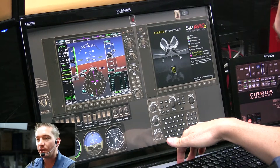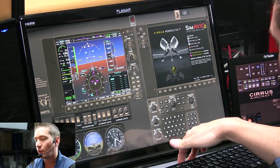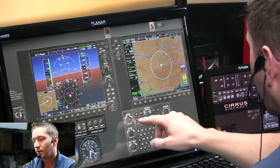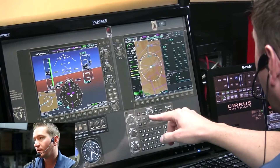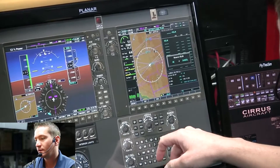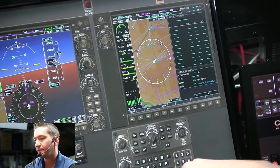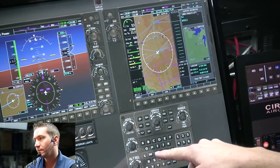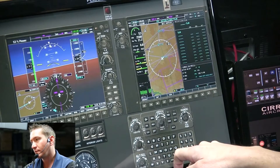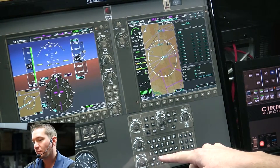We're going to use a route of SJN, which is the St. John's VOR, and we're going to go to PXR, which is the Phoenix VOR. We'll go to Flight Plan, get rid of SJN Airport, and do SJN VOR. Then we'll do the Phoenix VOR — that'll get us established on Victor 190.